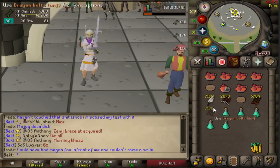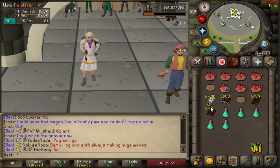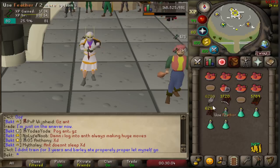Every time I make 10 I get 120 XP, but if you look at my XP drops some of them are double that. Sometimes I'm making two sets of bolts in one game tick, which is pretty cool. If you could click really fast this would probably be one of the fastest fletching training methods in the game.